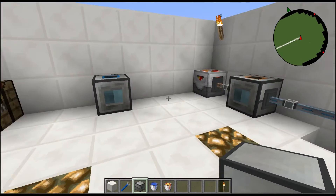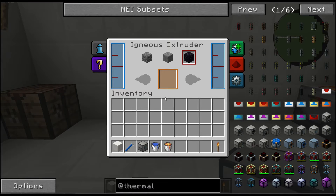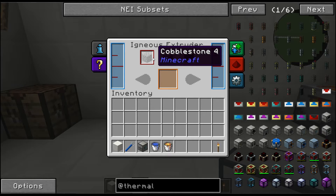It mixes hot and cold fluids, so let's start with cobblestone, then go to stone, and then obsidian. This machine will make smooth stone so much more efficiently, especially when you automate it.